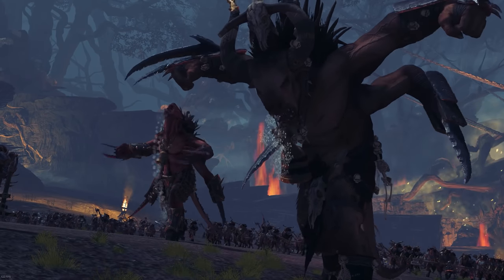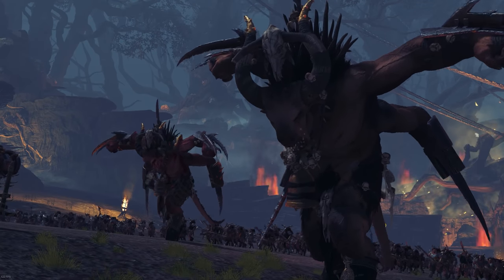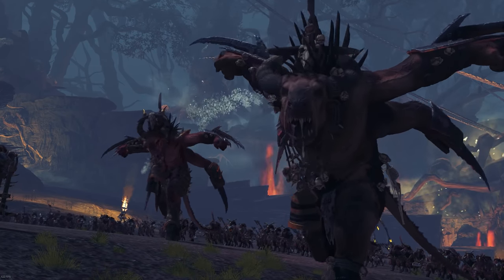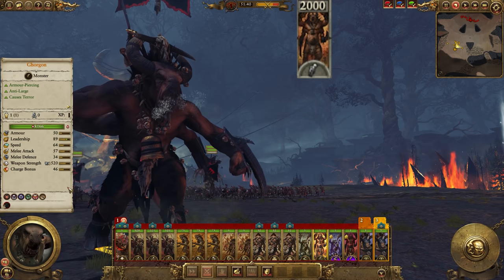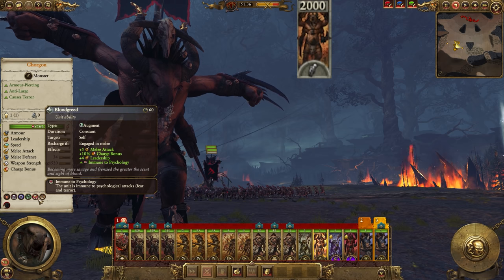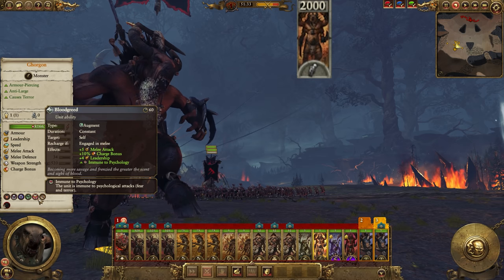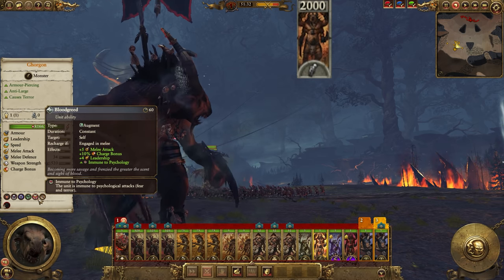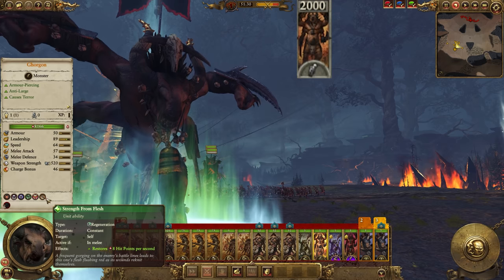Next up, we have my personal favorite unit from the entire DLC, and the monster the cloven ones most needed to compete in campaign and multiplayer. He's here! The Almighty Gorgon is stampeding into town, and is already set to become one of the premier anti-large doom stackers in Mortal Empires. He costs a whopping 2,000 Warhammer bucks, so does not come cheap, but for that price you have a four-armed monstrosity with an amazing animation set that can beat the brakes off a Carnosaur in melee with its 30 bonus versus large: 87 melee attack against large dinosaurs, 520 weapon strength, great maneuverability for a monster this size, and regen in melee with Strength from Flesh.